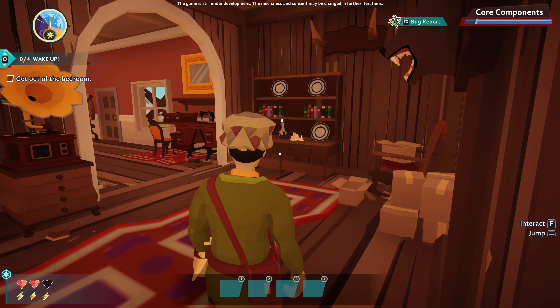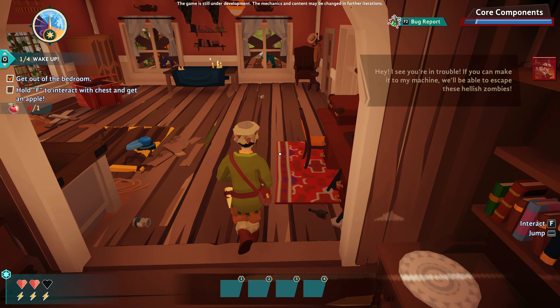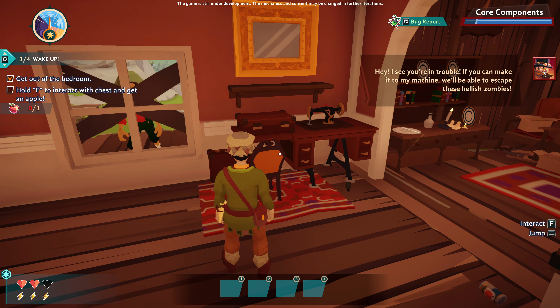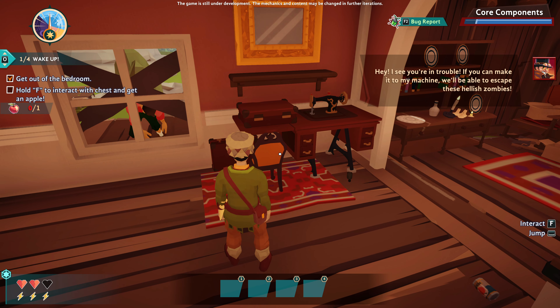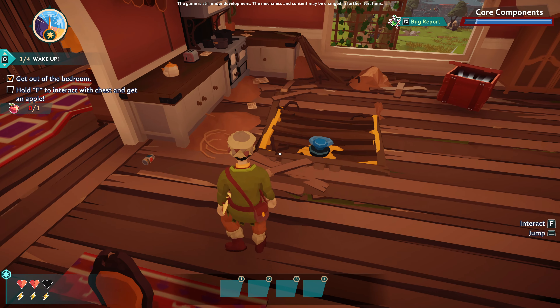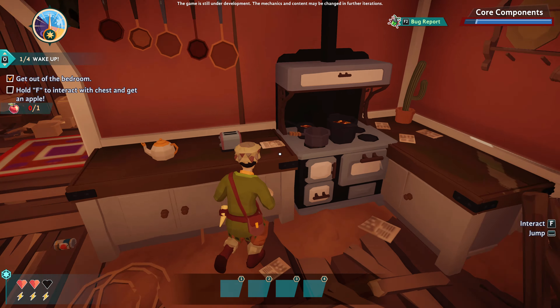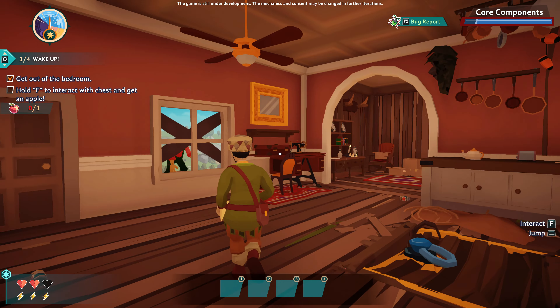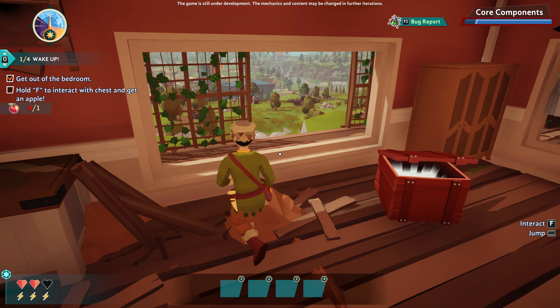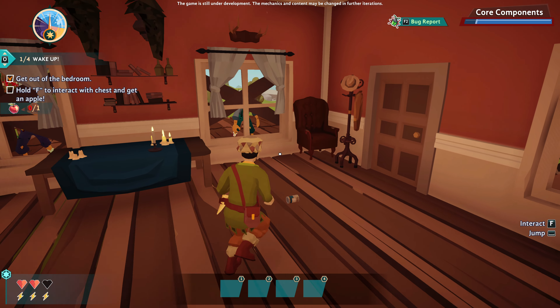G'day there guys. Today we are in a game called Survival Machine. The NPC says: 'I see you're in trouble. If you can make it to my machine, we'll be able to escape these hellish zombies.' Alright mate, I see you're gonna be an interrupter. Let's have a look around and have a look at what this is like. It's just the demo at the moment, so if you like what you see, you can definitely go and try it out.